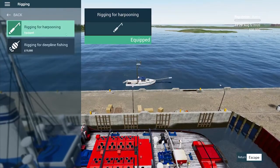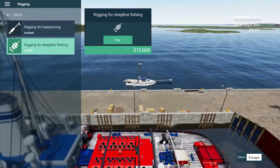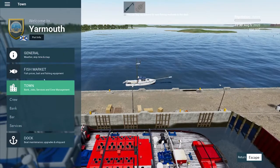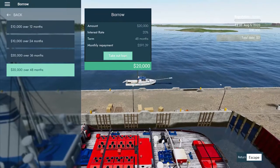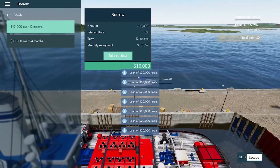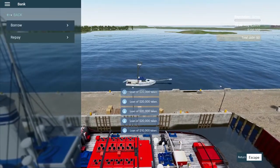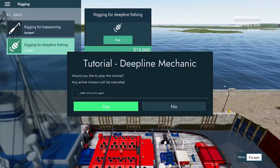So we got two options. I've messed up this multiple times — you want to go ahead and set up first, you want to go to the bank because we're going to need some dough. We're going to take a loan. All right, we got $200,000. I think that's going to be more than enough. So what we're going to do, we're going to rig for deep lining. We have a deep lining tutorial, so let's go ahead and walk through that with you guys.